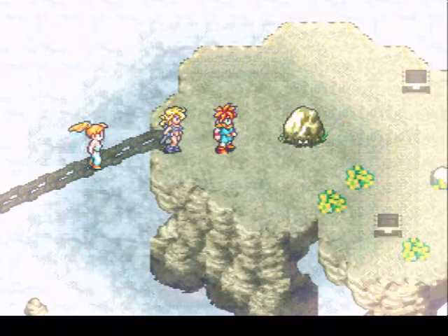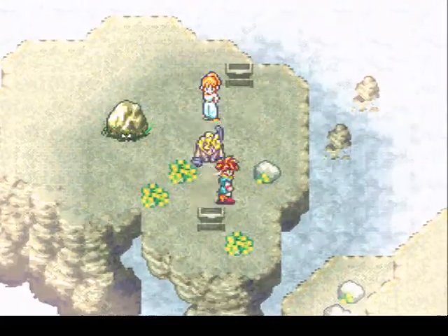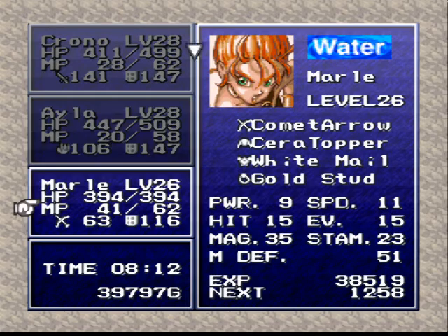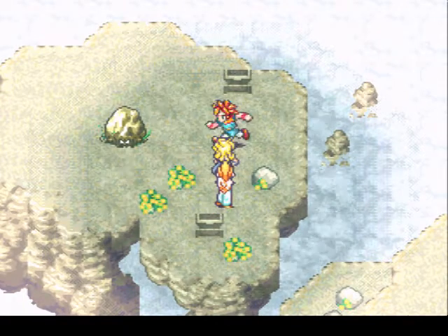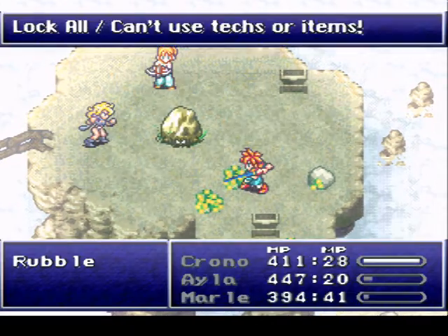I think there might be a Rubble as well. Shield... okay, the Load Vest is just decent armor - no elemental defenses. It's one point stronger than our current armor, so we'll leave it at that for now. The shield gives physical immunity to a character.